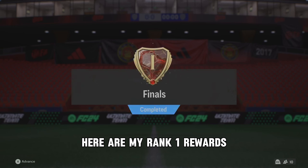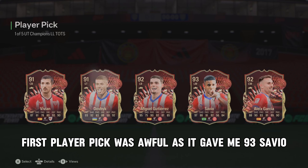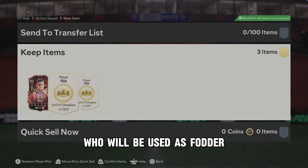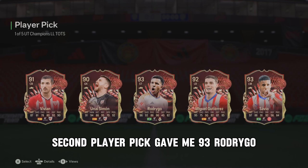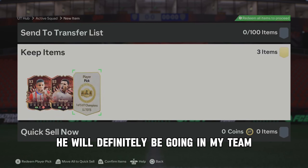Here are my rank-1 rewards, starting with the red player picks. The first player pick was awful, as it gave me 93 Savio, who will be used as fodder. The second player pick gave me 93 Rodrigo, who is worth 1 million coins. He will definitely be going in my team.